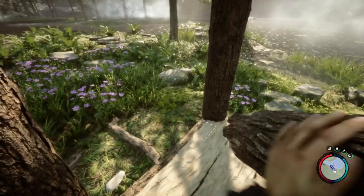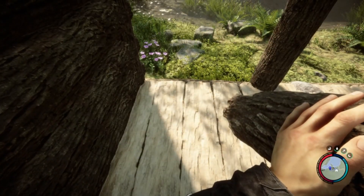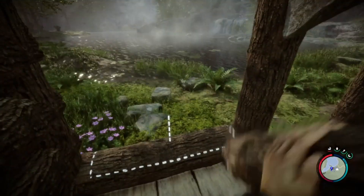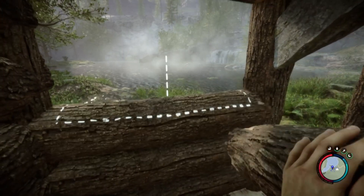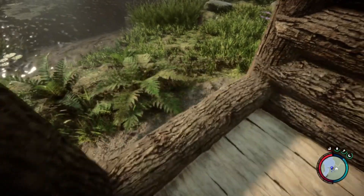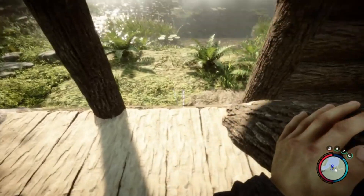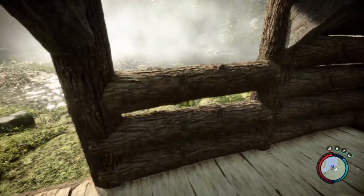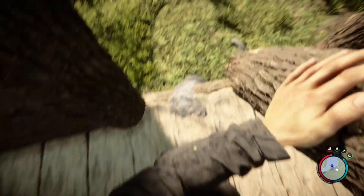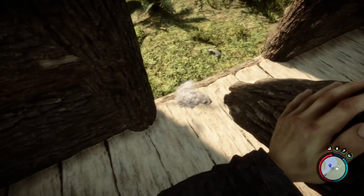Now, in the foundation video I was explaining about the rocks that might become an issue later on when you're doing your walls. You guys will see what I mean - once I get all this placed, you can see here I can't place this log down at all. It does not want to go there because there's a rock right on the frame.